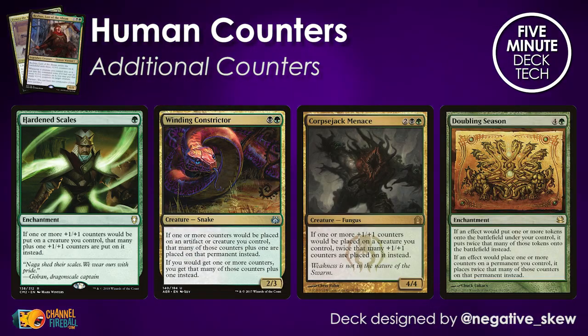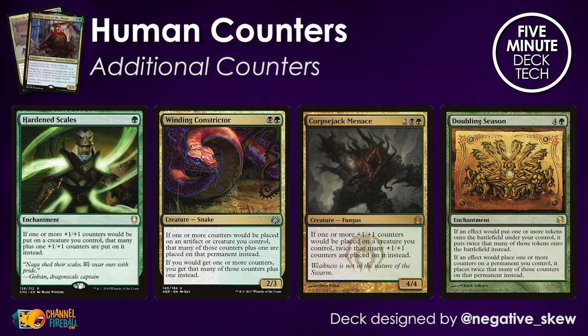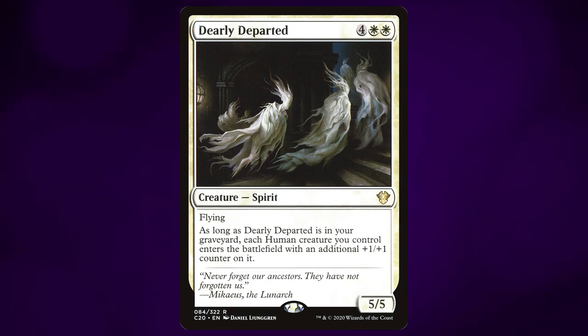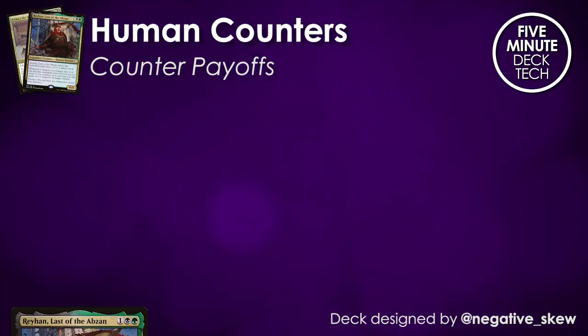There are plenty of ways to get extra counters and extra value with things like Hardened Scales and Winding Constrictor — the usual suspects, really standard stuff in decks like these. Corpsejack Menace and Doubling Season are no surprises either, very normal cards in any counter-based deck because of how they synergize with everything else. Dearly Departed is definitely a weird one that a lot of people forgot about, but it's perfect in a deck that needs plus one plus one counters and is mostly playing humans.